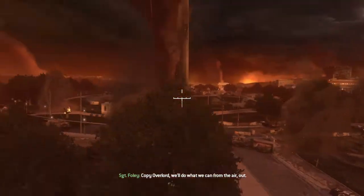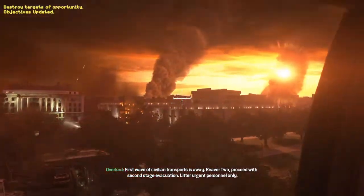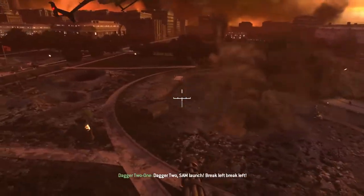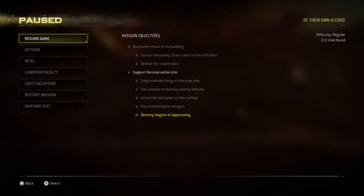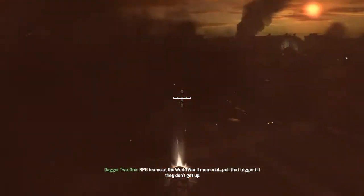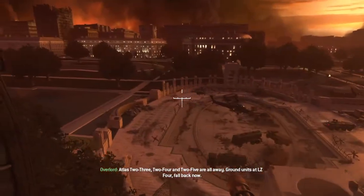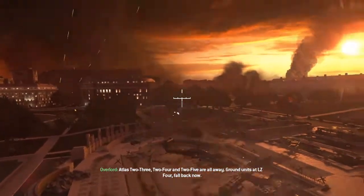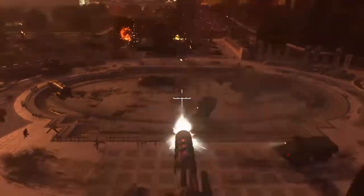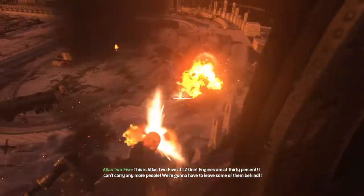Copy, Overlord. We'll do what we can from the air, out. The first wave of civilian transports is away. Reaver-2, proceed with second stage evacuation — litter urgent personnel only. Stagger tubes, handlocked. Break left, break left! Overlord, Dagger-2-2 is going down! RPG teams at the World War II Memorial — pull that trigger till they don't get up. Atlas 2-3, 2-4, and 2-5 are all the way. Ground units at LZ-4, fall back now. Enemy gunship lifted on 12 o'clock, War Memorial. This is Atlas 2-5 at LZ-1 — engines are at 30%, I can't carry any more people. We're going to have to leave some of them behind.